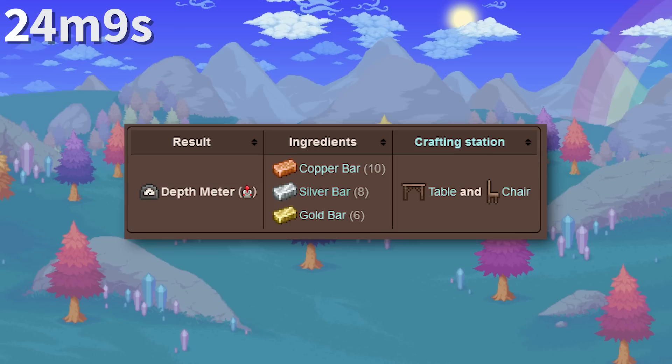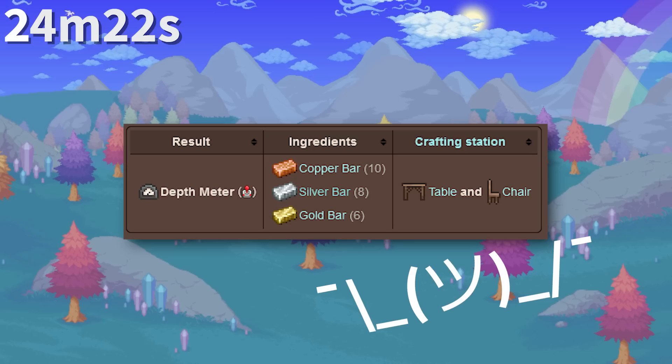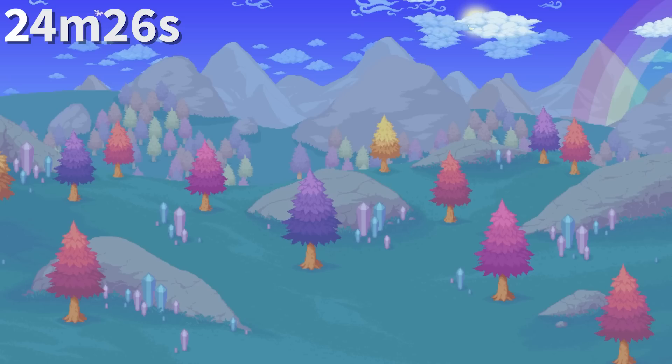The depth meter was once craftable with 10 copper bars, 8 silver bars, and 6 gold bars, but this was changed in Desktop 1.2. Even more so, you can only craft it with copper, silver, and gold — so if you have the wrong ore, tough luck.